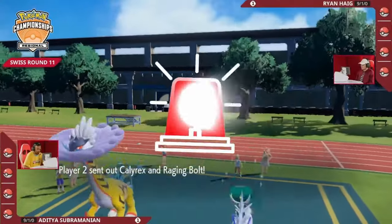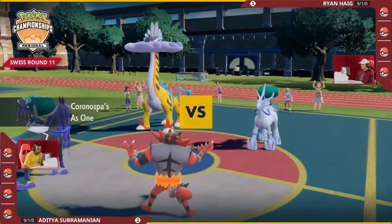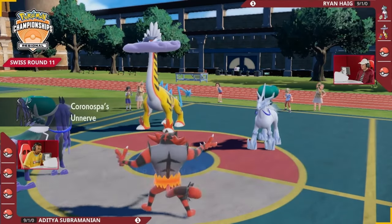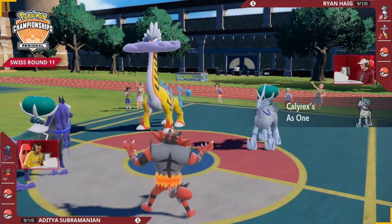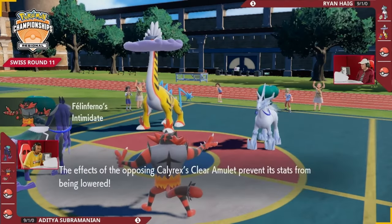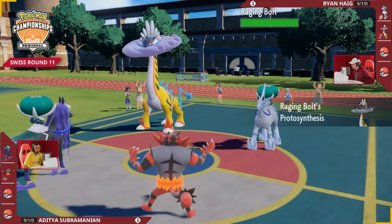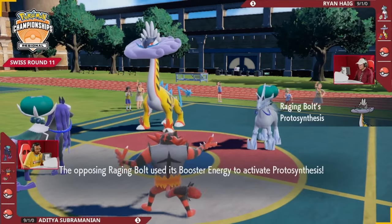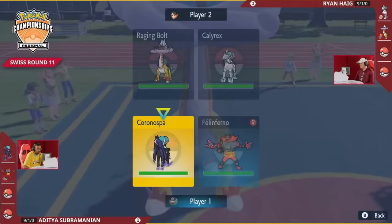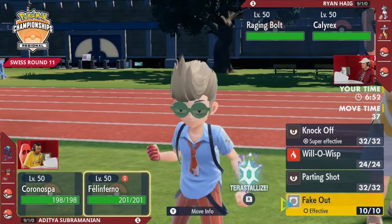Raging Bolt and Calyrex Ice Rider for Ryan's lead, and Calyrex Shadow Rider with Incineroar for Adi. Not going to be a Clefairy to kick things off this time — instead this Incineroar, even though it doesn't help its partner in quite the same way, can provide Fake Out pressure over on the opposing end. Stop one of these Pokémon in its tracks. Again, Intimidate is not going to affect the Ice Rider on the opposing end thanks to the Clear Amulet.